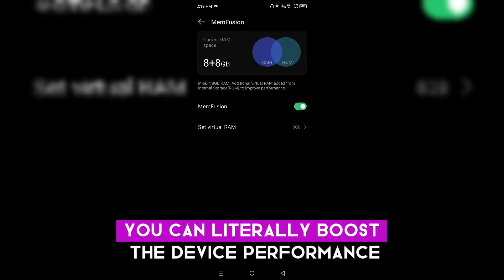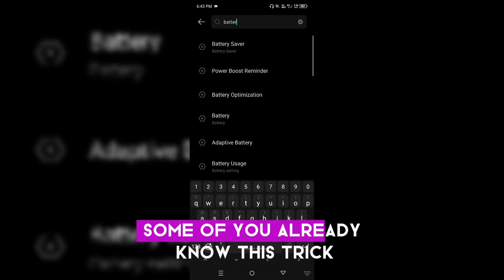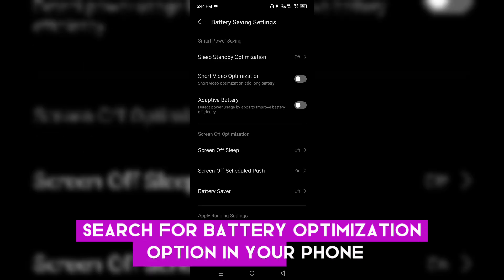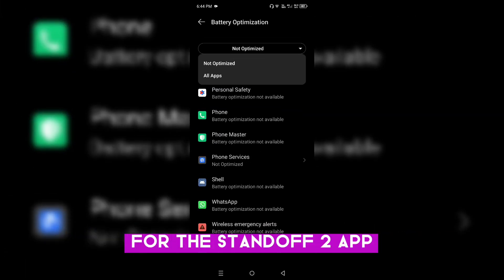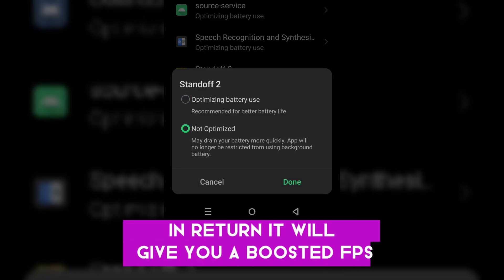You can literally boost the device performance this way. Moving on, we have the battery optimization option. Search for battery optimization in your phone and restrict the battery usage option for the Standoff 2 app, so it can use as much battery as it wants — in return it will give you a boosted FPS.